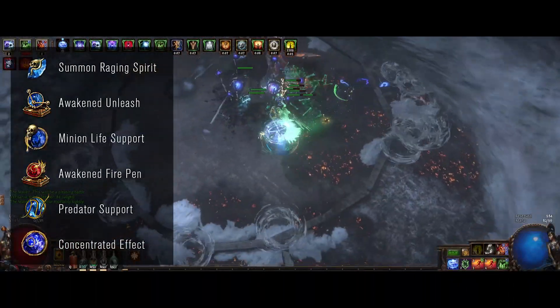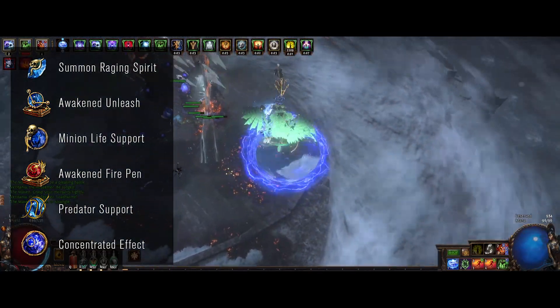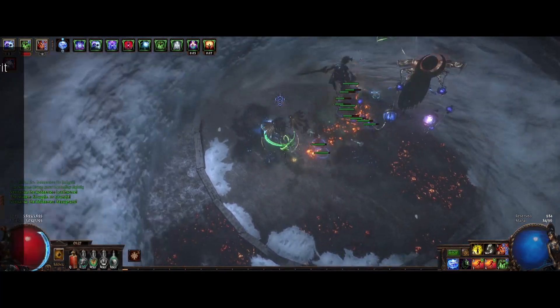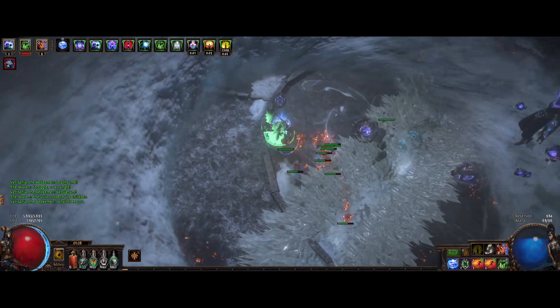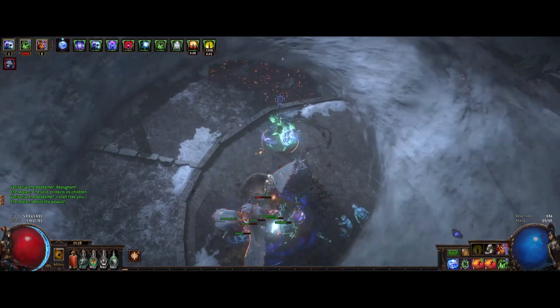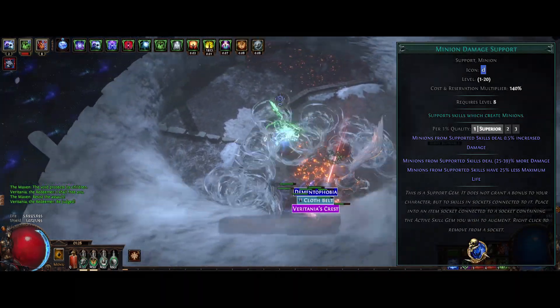The main links are Summon Raging Spirit, Awakened Unleash, Minion Life, Awakened Fire Penetration, Predator, and Conc Effect. You can run Hypothermia instead of Conc Effect if you have the dex, but I like Conc Effect because you can swap it with Increased Area for mapping. By the way, don't use the Minion Damage gem — it lowers our minion life, which reduces our damage.